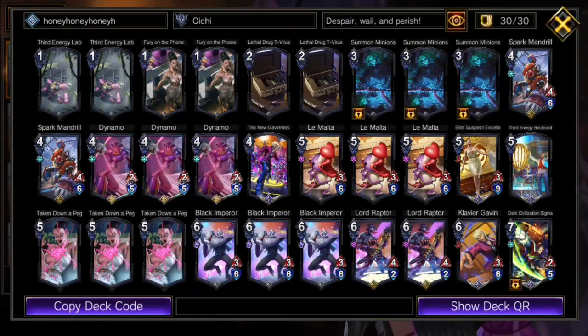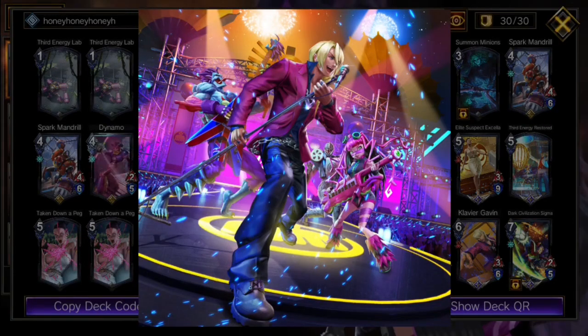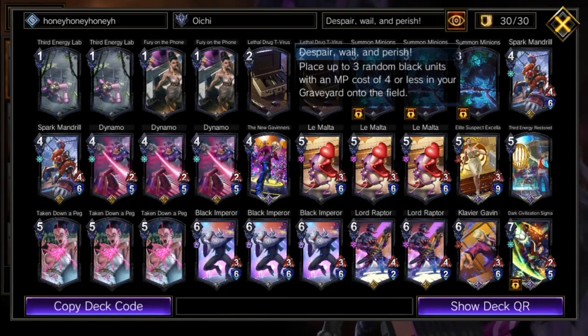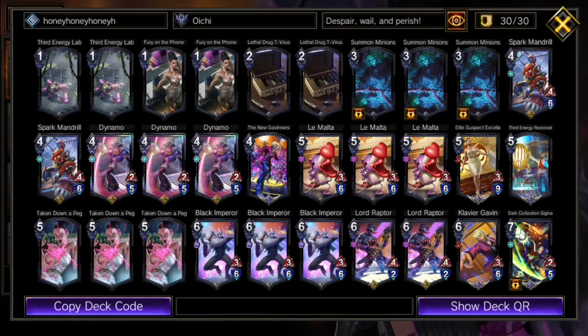Moving on to our last really, really good cards, we have the new Gaviners — a card that gives us one shot, one opportunity, to seize everything we ever wanted. One moment where we will let it slip because it's covered in honey. Still, it's our biggest pop-off and our very best card. New Gaviners, backed up with the combo into Despair Whale Parish for 30 damage split, is honestly peak black right now. But after that, you're back to covering your opponent in Mom's Spaghetti.